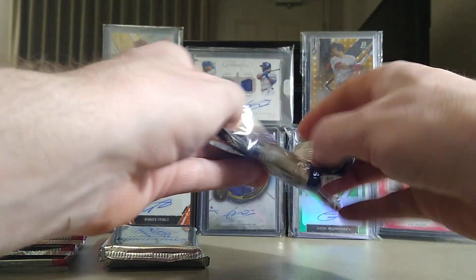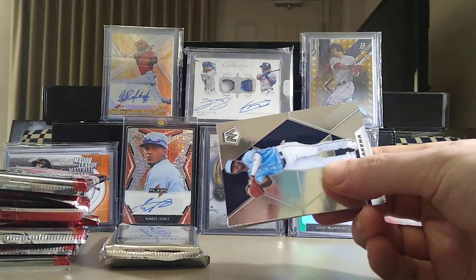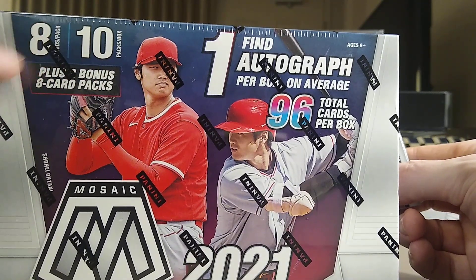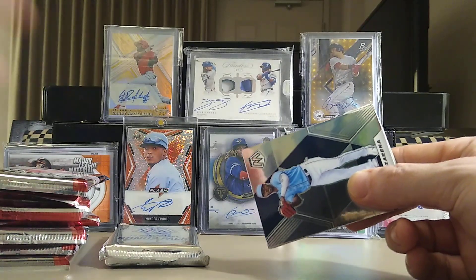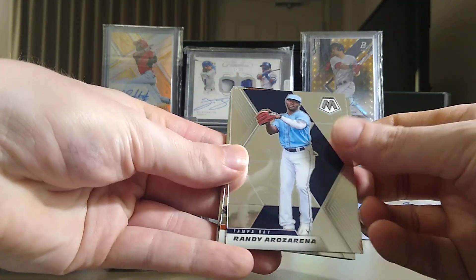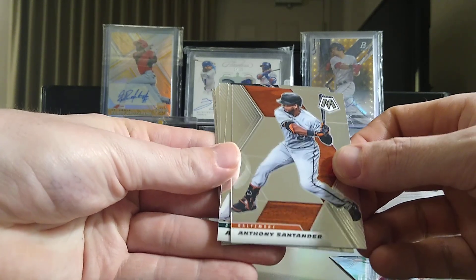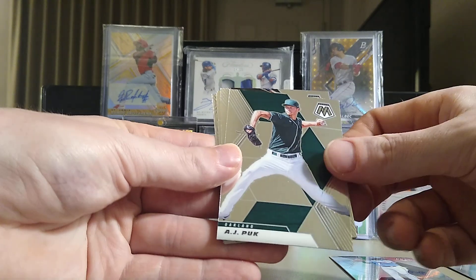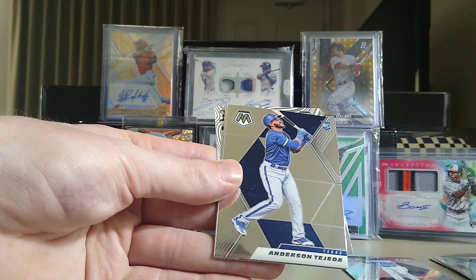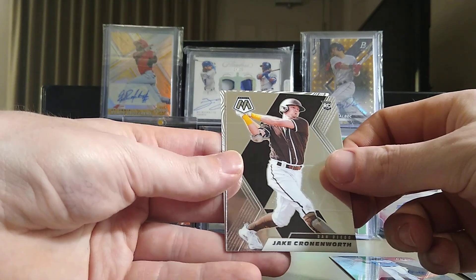These ones have 10-card packs. Some I saw people opening were 8, and the box says 8 and 8 instead of 8 and 10 — these ones came from Walgreens, so definitely different than the Walmart ones. We got Randy Rosareña, Santander, AJ Puck, Eloy, Anderson Tejeda is our first rookie, and Cronenworth — very nice.